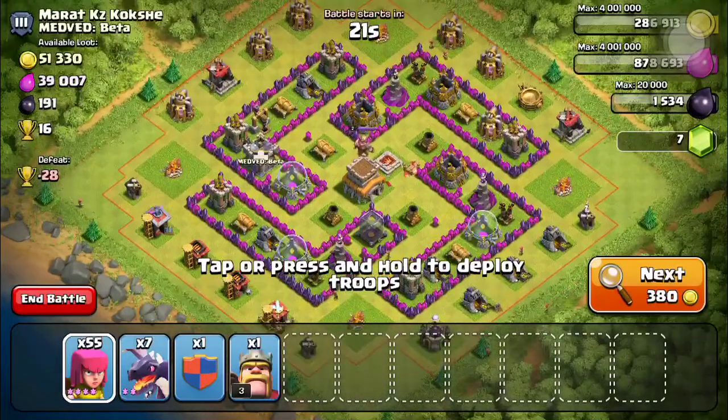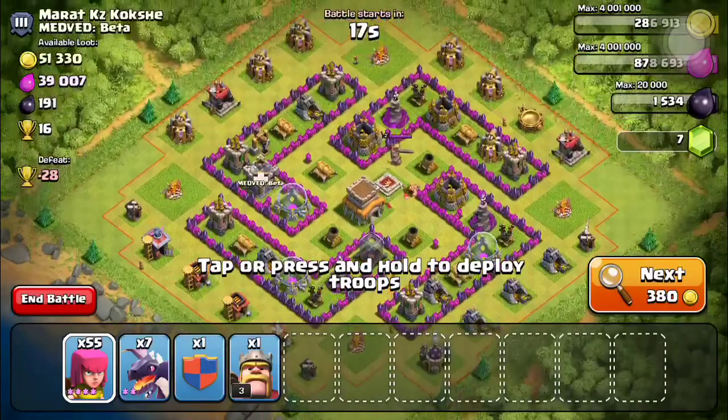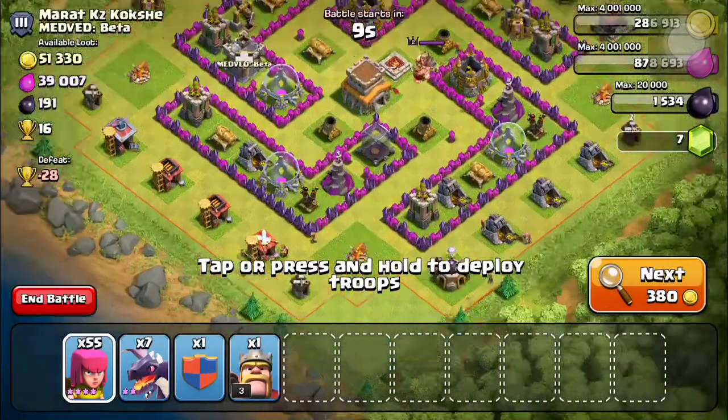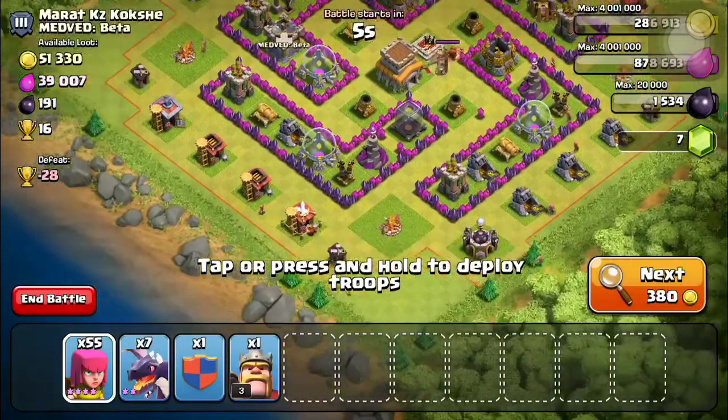Alright guys, I'm back. I don't have any rage spells because I gemmed my barracks for my dragons to hurry up and honestly I forgot about my rage spells. So I'm going to be going for this person — it would have looked like a really good base if I used rage spells, but I'm just going to go for these air defenses.